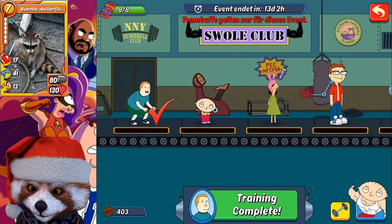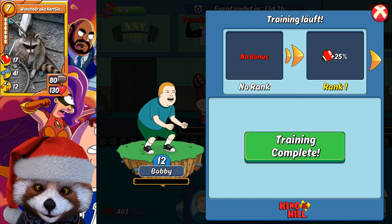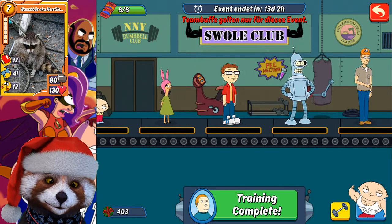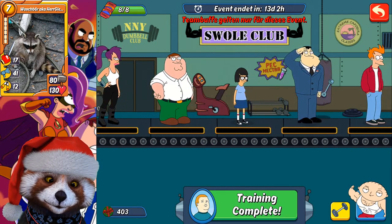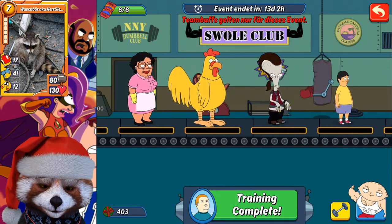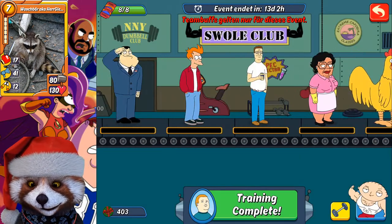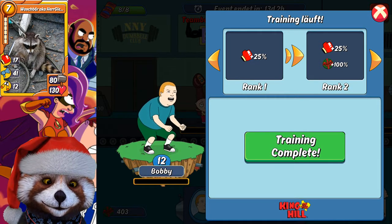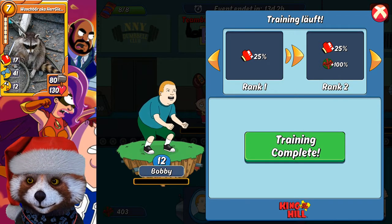You start with Bobby, for example, and you get the 25% punch bonus. But then you don't continue with Gene — instead you start training at the second level and get the 100% coin bonus.